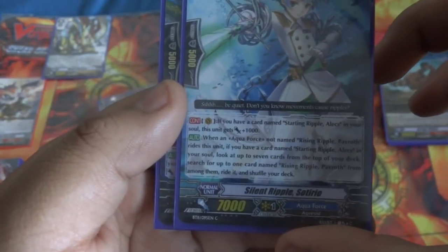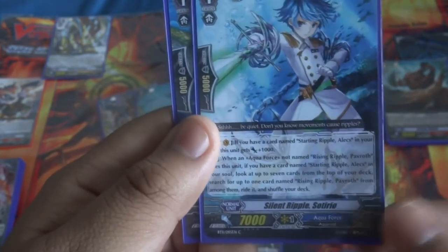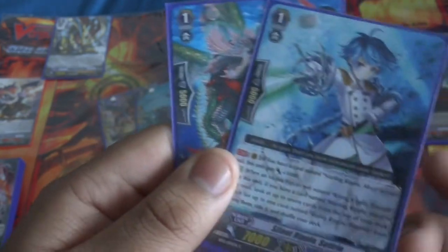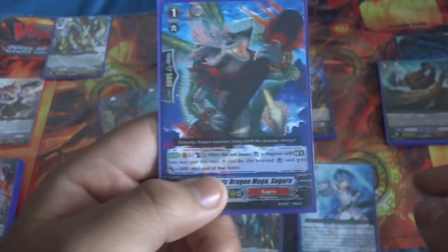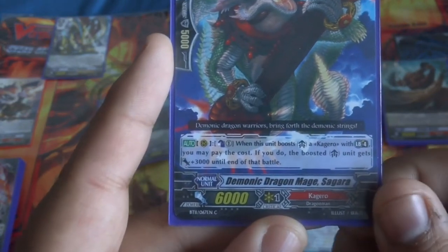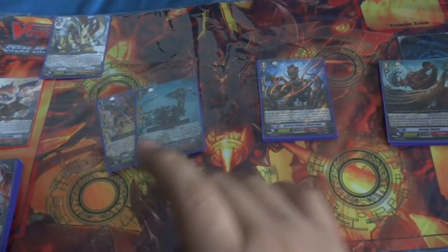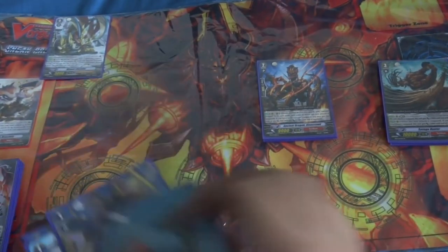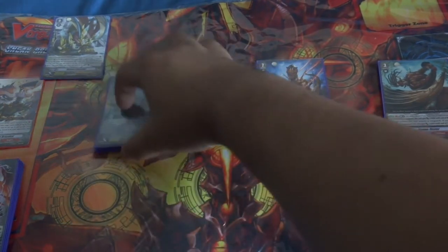Next up we have Silent Ripple Satoru — he's part of the Riot Chain. I didn't have either the Grade 2 or the Grade 3, so I couldn't really use him, or else I would have used the starter. And lastly for our Grade 1s, we had Demonic Dragon Mage Sagara. Just to keep count: we had 10 Grade 1s total.